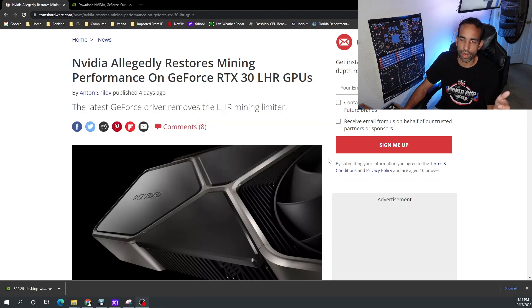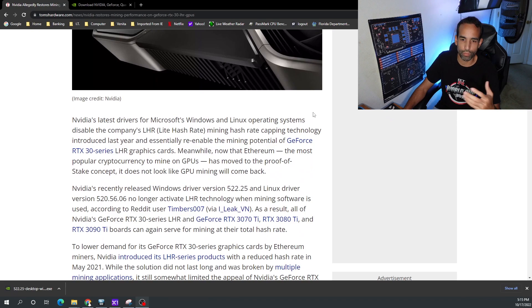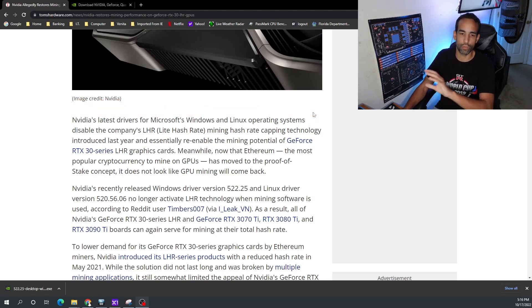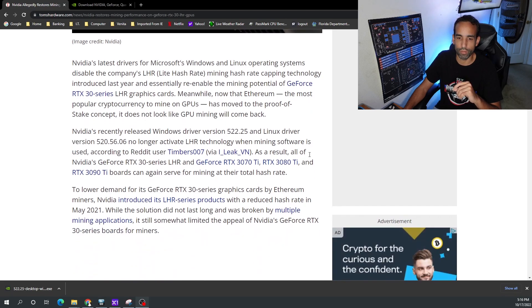Now the latest driver allows us to get the full hash rate of the 30 series in general. I'm going to install driver 522.25 for Windows in preparation to receive the 4090. That's when I bumped into this — so let me get 522.25 installed, see what the full hash rate is without recording programs like OBS, and then we'll see how Nvidia has unlocked or threw away the LHR locking feature in general.